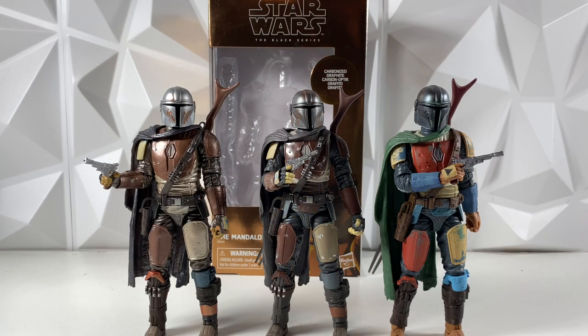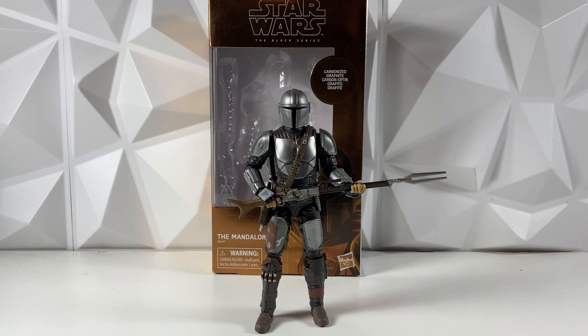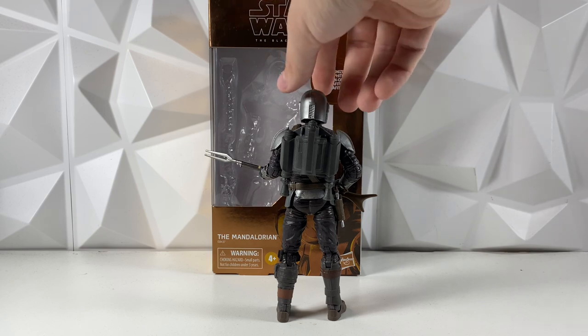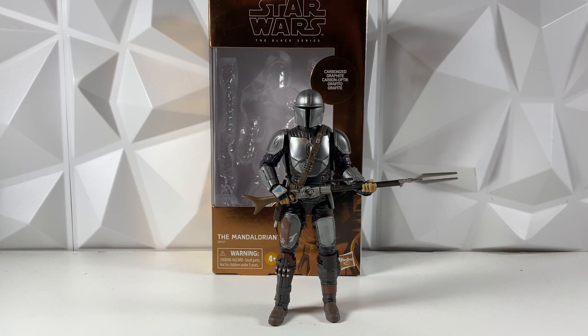The next category is accessories. These three are last for accessories just because they only come with the rifle and the pistol — all the other Mando figures come with more accessories. So these three, for obvious reasons, are going to come in last place. Beskar Mando is going to come in fourth place because he does come with the rifle, the pistol, and also brand new to the Beskar Mando, the jetpack. He does come with the cape as well — I did take off the cape for this review. This is the first Mando to introduce a jetpack, which is a big upgrade compared to the last three.